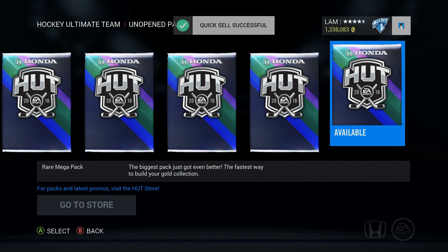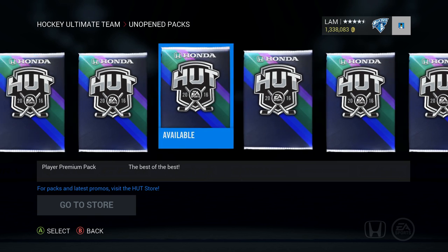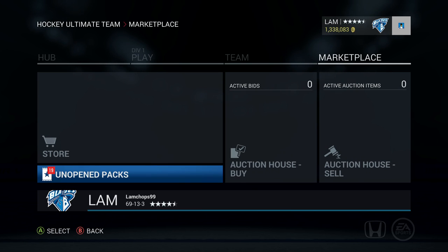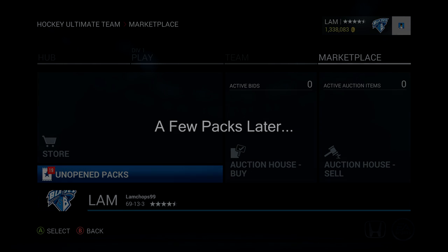So in this pack opening we pulled two Team of the Weeks as our best pulls from a million coins worth of packs - that is actually pretty shocking. Anyways, that's part one of this pack opening. If you're new to the channel, subscribe - I will be opening up more player premiums and rare megas in the next video. Keep those packs opened up, tell me if you get anything good in the comment box below, leave this video a like, I'll see you guys in the next video, bye.